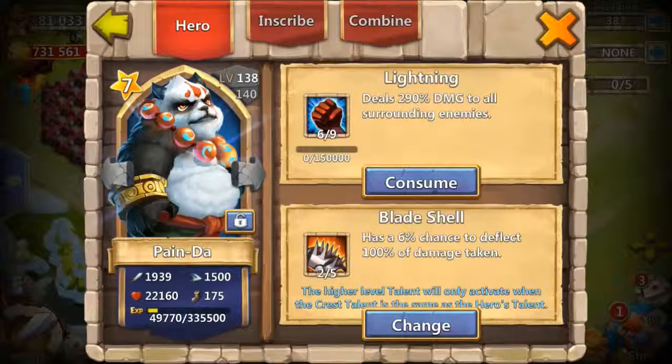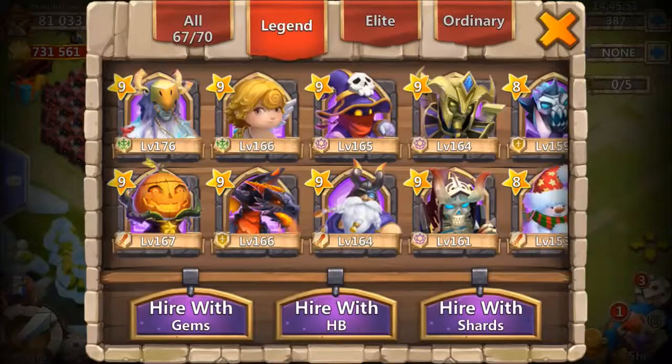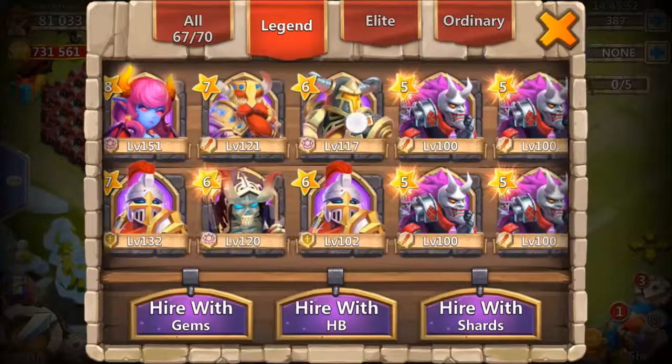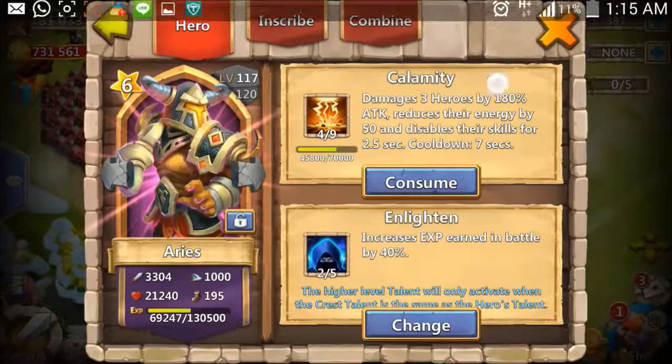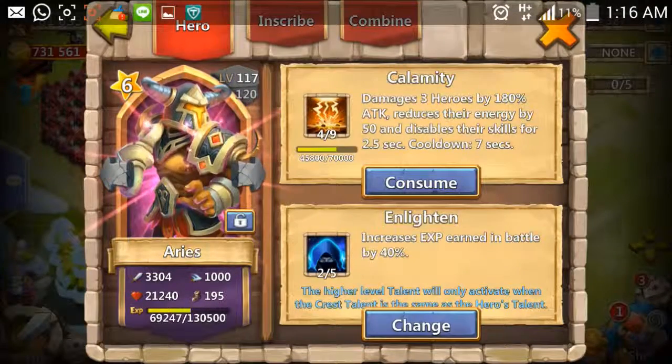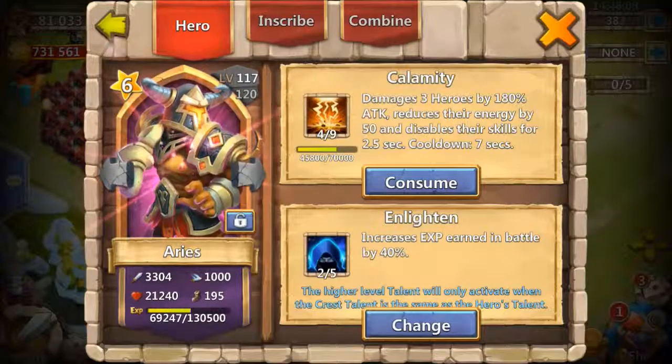My Panda was the last one to reach 6 of 9, so I got Aries just before he reached 6 of 9. I started with Aries fresh since the 23rd, and within about two days I got him to level 117 and 4 of 9 skill.